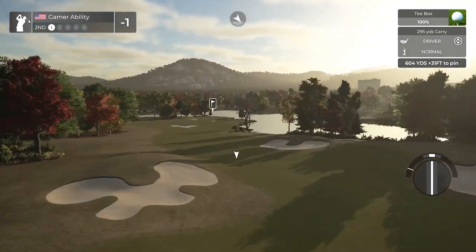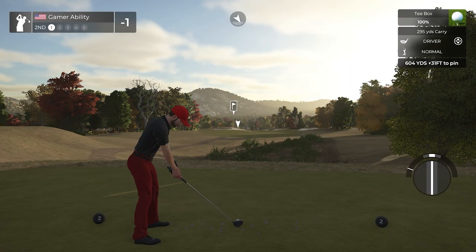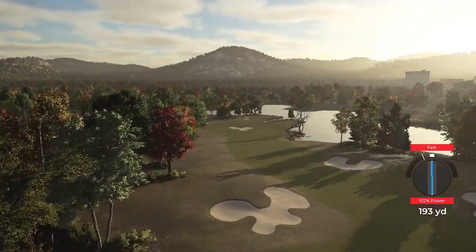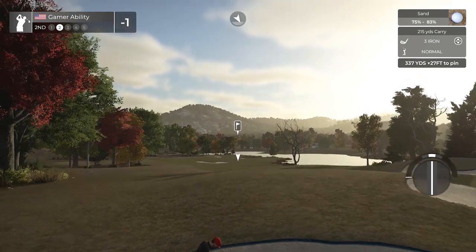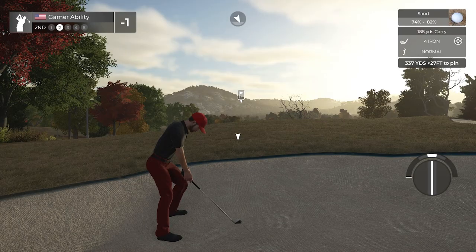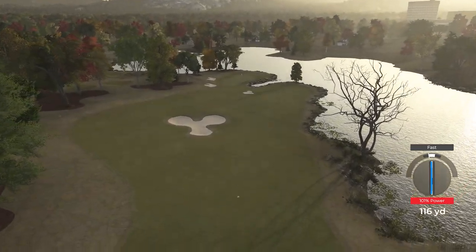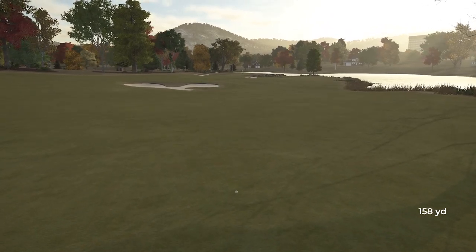604 yard par 5, downhill 31 feet, we're just gonna send this ball. Nope - that was typical Ryan Gamer, red fast. All right let's leave this sand behind us. 337 yards, downhill 27 feet. We're going to put some loft and backspin - it's gonna be tough to get it over this lip - but we did it. Just a beautiful shot, look at it in the air, look at all the water there to the right. I should clarify, I meant beautiful scenery.